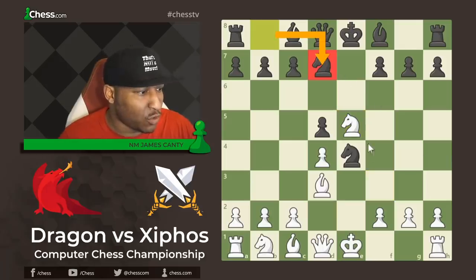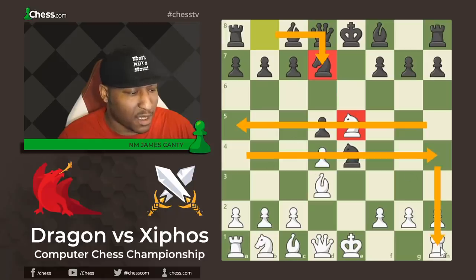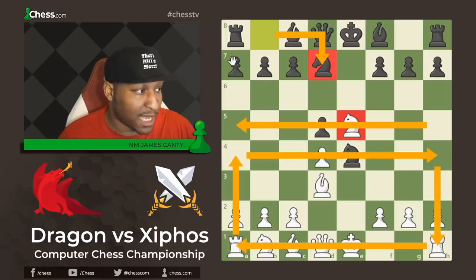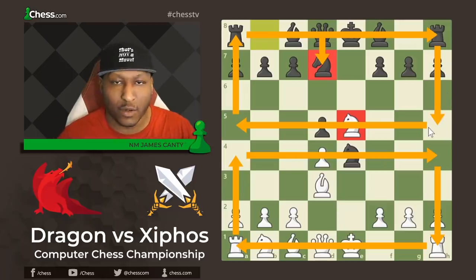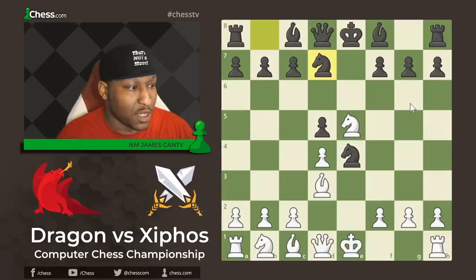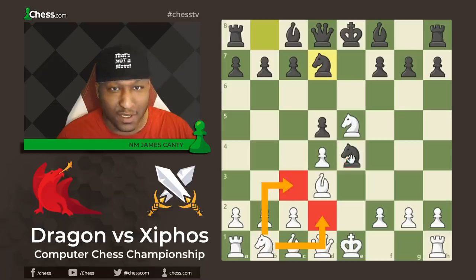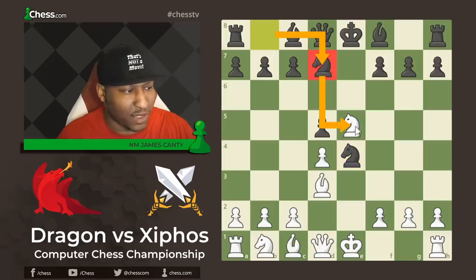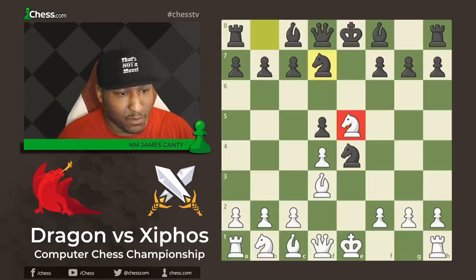Knight to D7. The rule is when a piece crosses the line — anything ranks 1 to 4 for white, 5 to 8 for black — once you cross over the halfway point into your opponent's territory, it's vital to get rid of that piece. So after crossing the line you have to go. The Bishop can capture on E4, and Black in great fashion is doing the same thing, trying to deprive this Knight from the E5 square because it is in Black's territory.